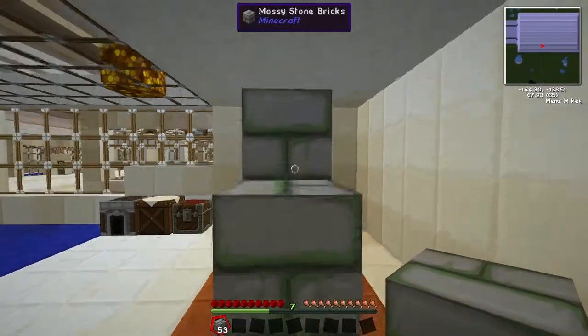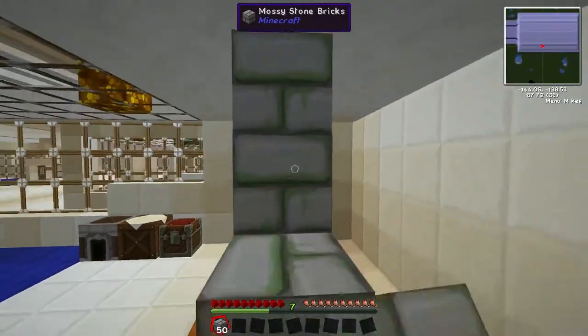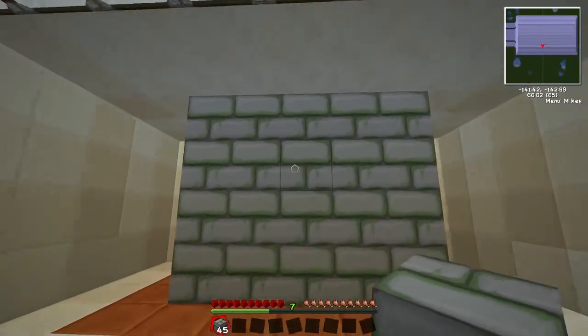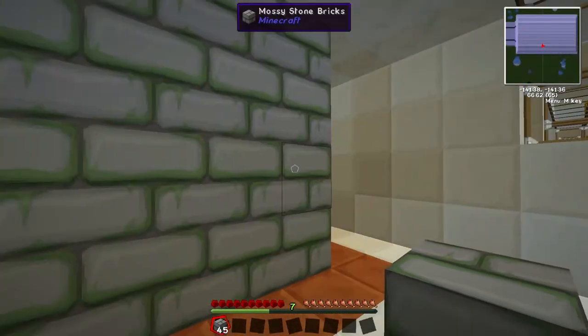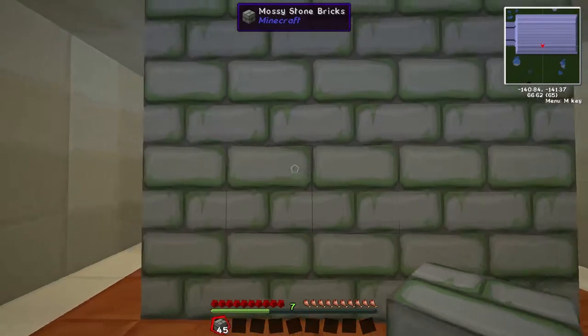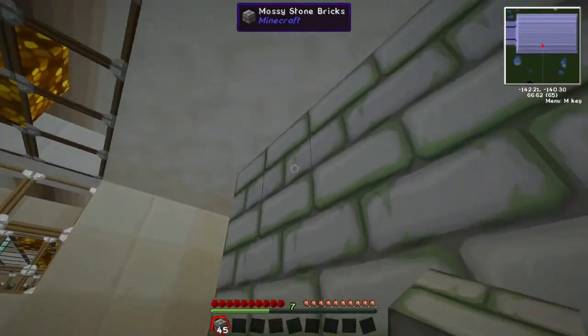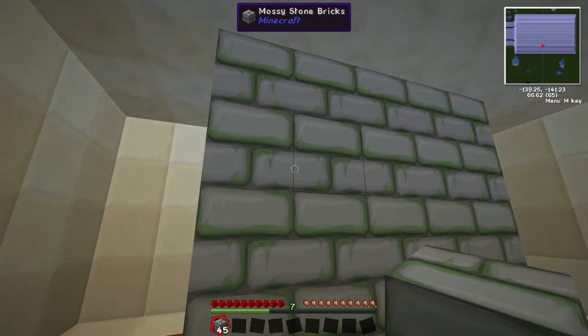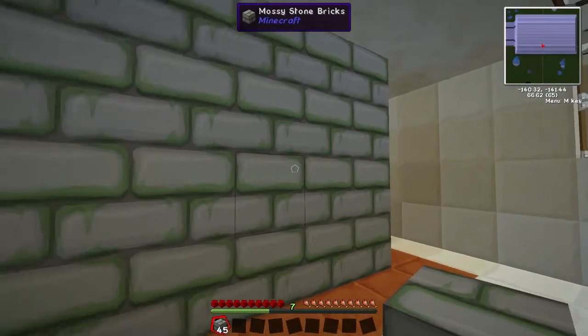Now, stone bricks — you cannot get these other than from a fortress, but it depends on what patch you're playing. As of 1.8 you can create the mossy stone, which is required to make these stone bricks. As you can see, the wall gets a kind of nice texture, and if you're building a medieval town or you have a house design in mind where you're going to be using a more rugged or worn-out look, then this is definitely the way you should go.